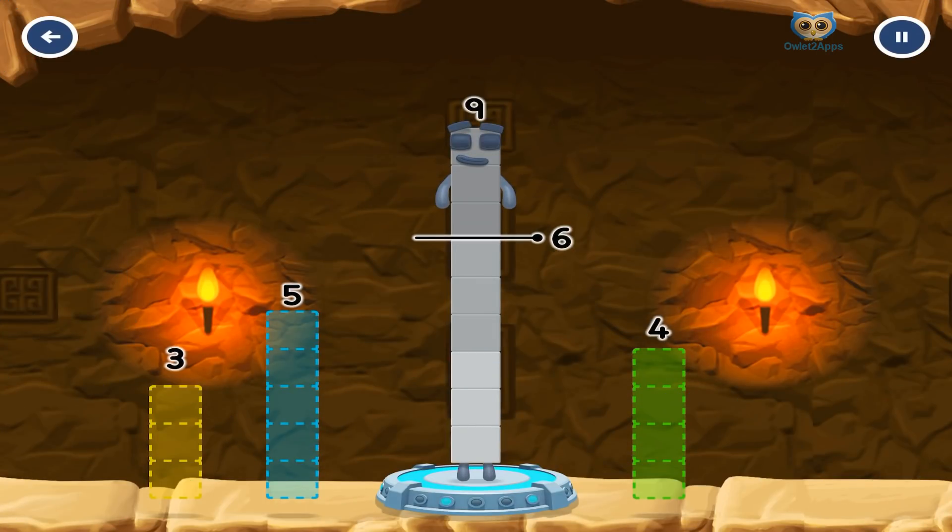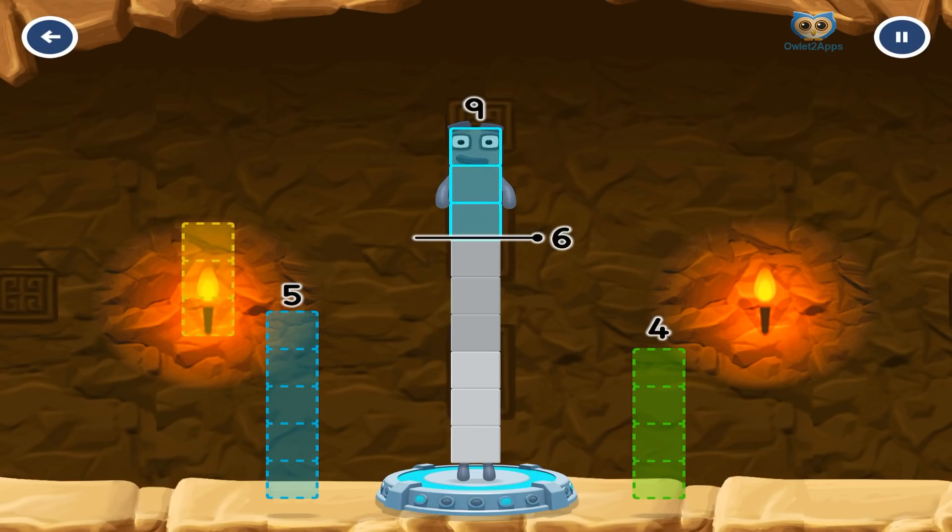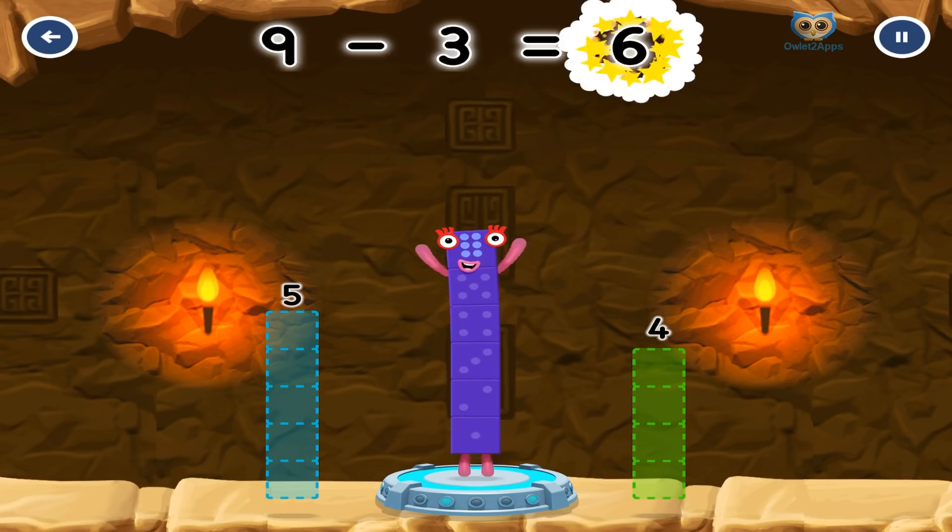Take number blocks away from 9 to leave 6. 3? Correct. 9 minus 3 equals 6.